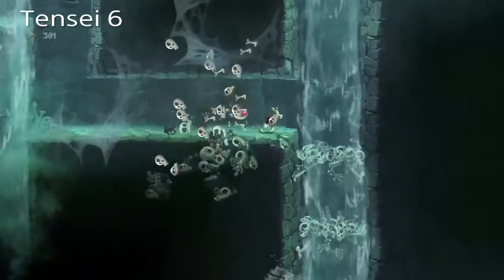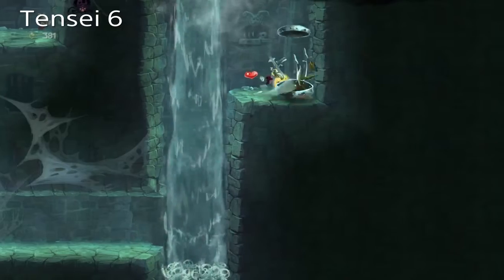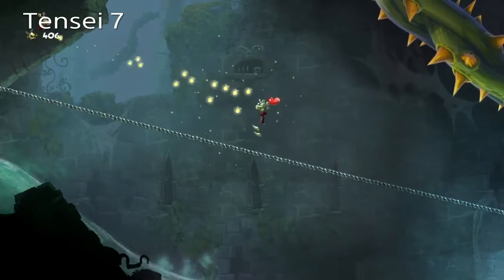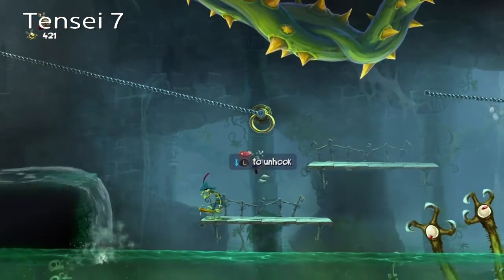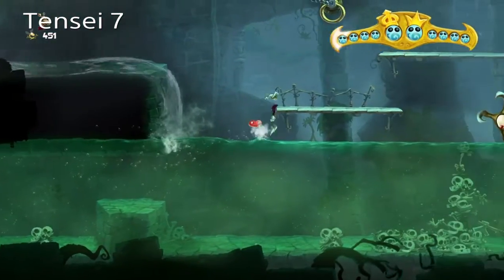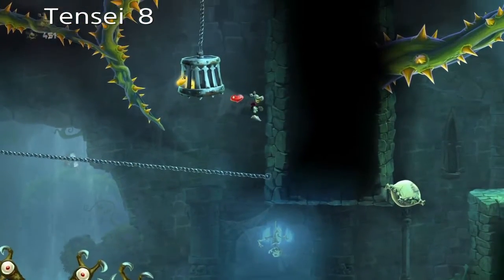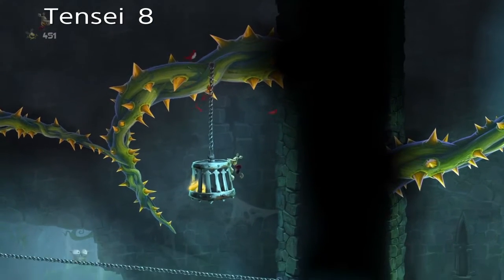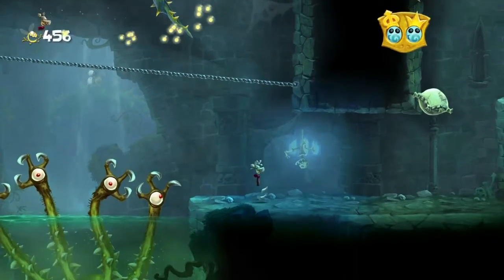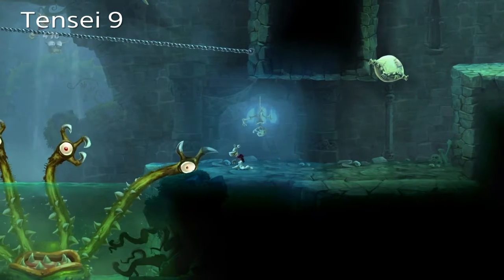Now we're gonna be going down here as intended. Instead of ground pounding, as I almost accidentally did, there is a poor little teensie hiding up here. Let's go to the next part. Down here we should have ourselves another teensie. Instead of the teensies being scattered around, they're all kind of hidden in this one area. There's thankfully no teensies that close to that grabby guy. I don't like you, buddy — get away.